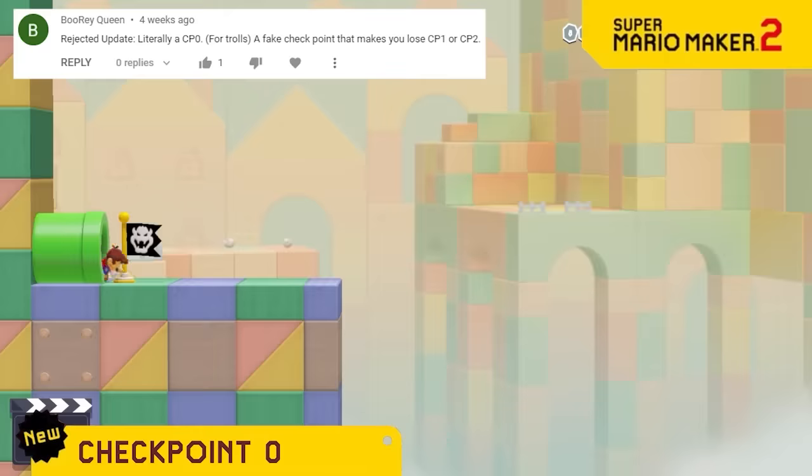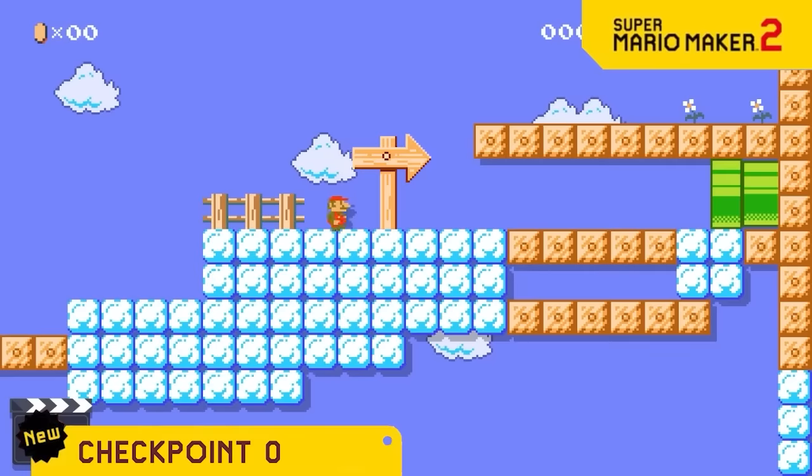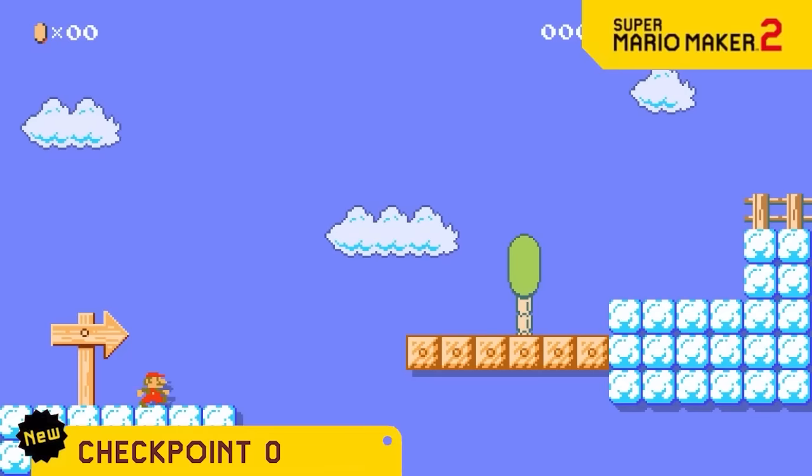You've had a CP1 and CP2, so now we're unveiling CP0. It looks just like the starting arrow and once you hit it, if you die you'll start back at the beginning of the level.